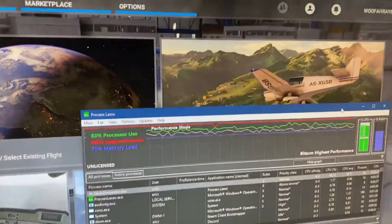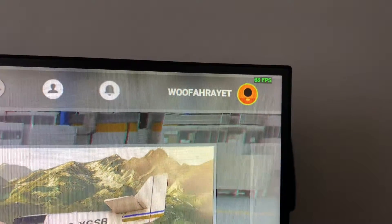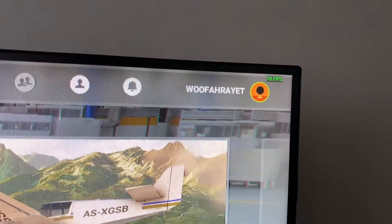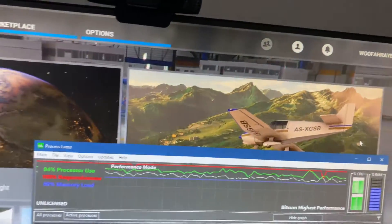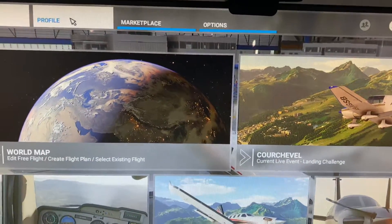Disabling that should increase your average FPS. For me, the FPS on the menu sometimes dropped all the way to 10-15, but now it seems more consistent at higher frame rates at the main menu. It might not seem like much, but that's the difference I noticed — and then in-game I noticed a higher FPS as well.